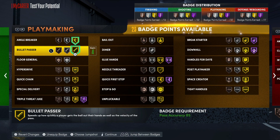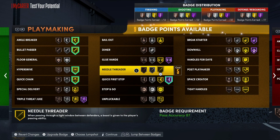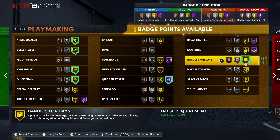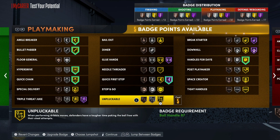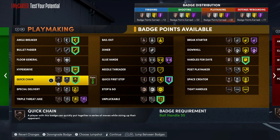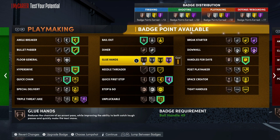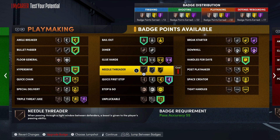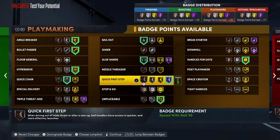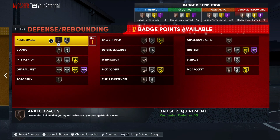For playmaking badges, you're getting gold ankle breaker, gold bullet passer, hyperdrive, quick chain. Depending on how you want to split it up, you probably want Hall of Fame on quick first step and gold unpluckable — you gotta go gold on that. Maybe take quick chain down to silver and put on bailout and glue hands just to make sure you're catching it in transition. You could also swap out ankle breaker for a space creator, but there's a lot of different setups you can use.